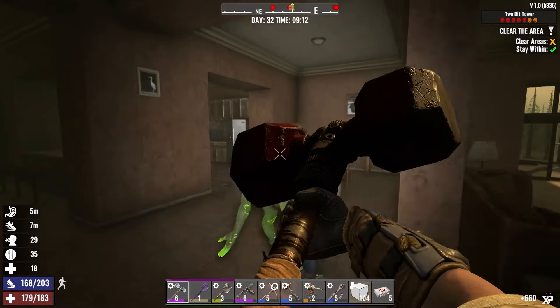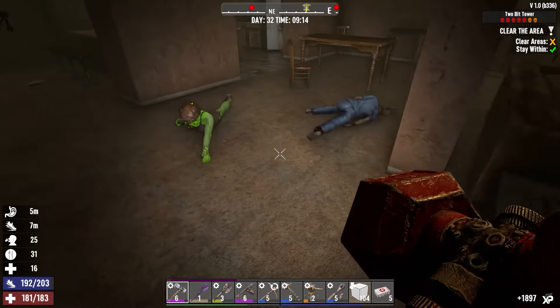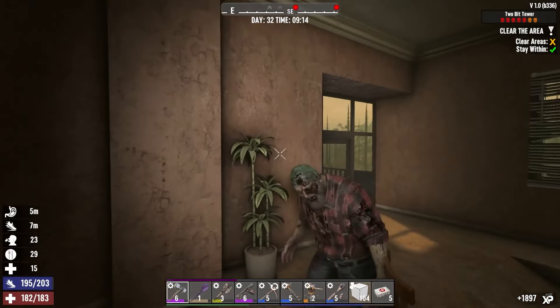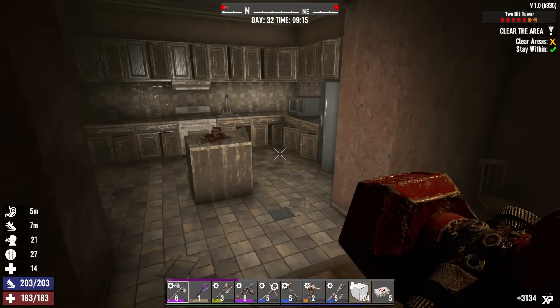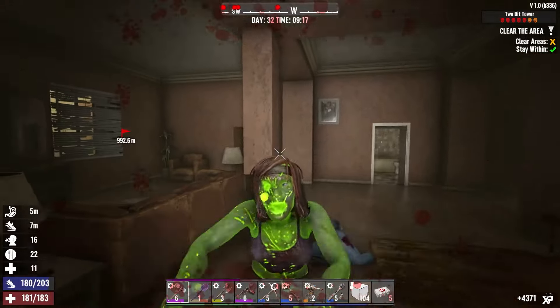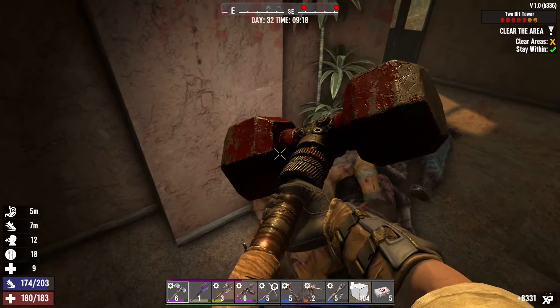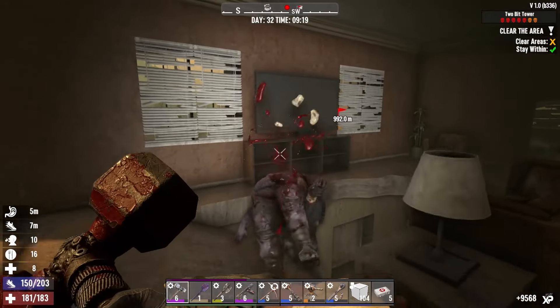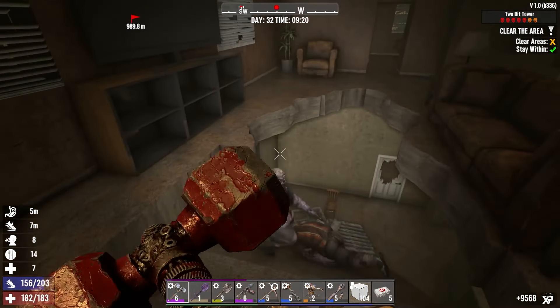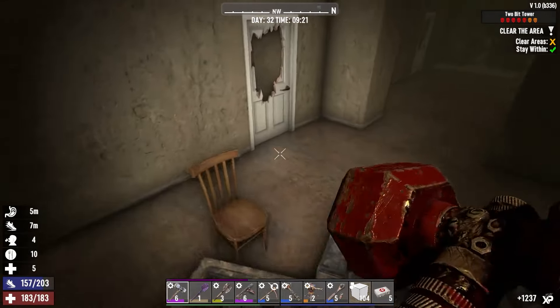Oh, there's a ramp in there now — it's not just a hole to fall into. So this isn't a trap? Oh, this is not trapped anymore. Yeah, this whole floor was all trapped — you'd fall down into a pit full of zombies. I like this better because it flows nicer. But man, that's an interesting change.